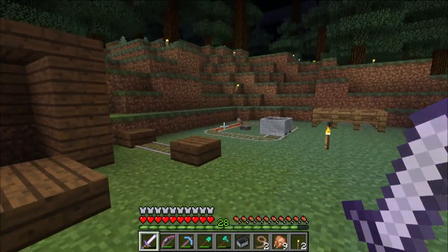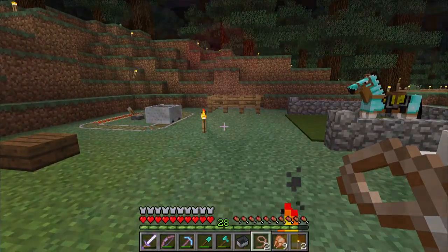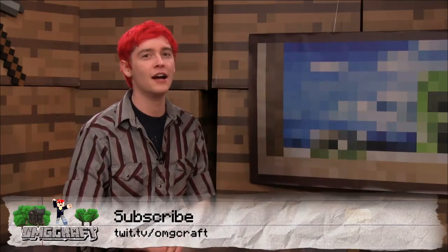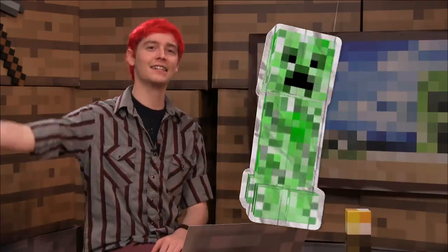You can now throw all of those nasty leads into lava — you don't have to use them anymore. One final bit of trivia: horses are the only friendly mob that naturally regenerates health over time. So if you accidentally hurt them and come back a little bit later, they'll have more health, which is kind of nice. If you have any more tips, feel free to send feedback or email at mail@omgcraft.com. If you'd like to follow my personal channel, head over to youtube.com/omgchad, and to subscribe to this show, that's twit.tv/omgcraft. Thanks so much for watching. See you next time. Bye!